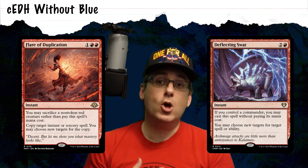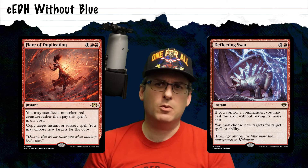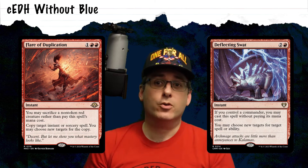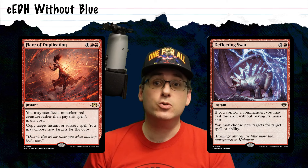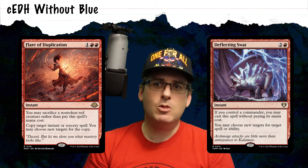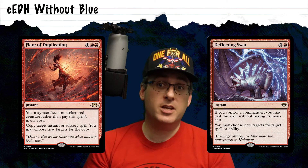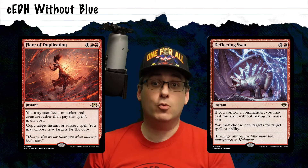Forks are named for the OG reserve-list card of the same name, and they've been virtually reprinted in cards like Reverberate and the new Flare of Duplication — where for either two red mana or sacrificing a non-token red creature, you copy target instant or sorcery spell and choose new targets for the copy. Your copy will resolve before the original, so you can use your fork like a counterspell when you're trying to force a spell through that the blue player wants to stop. But you can also use it to turn the tables on someone playing a haymaker like an opponent's Ad Nauseam, or even an overloaded Cyclonic Rift.